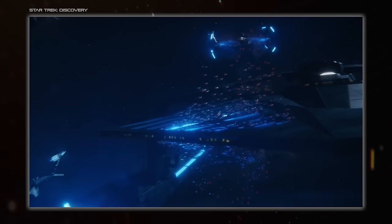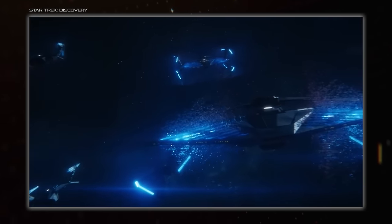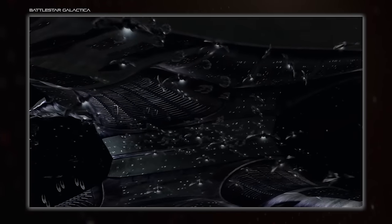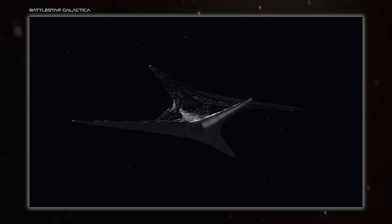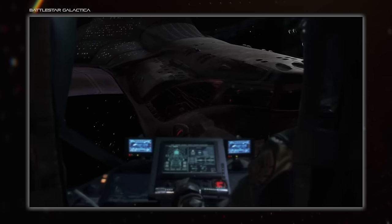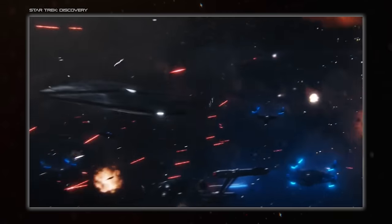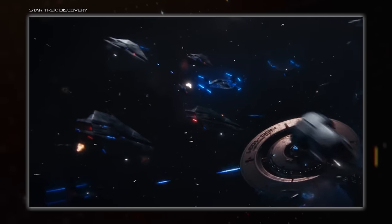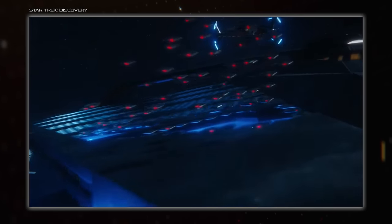Another type of sci-fi carrier stores its fighters externally, ready to flake off or pop out from a storage slot, as with the Cylon Toastracks. The benefit of this method is it is by far the fastest method of deployment, making these ships very well suited to surprise attacks. This has its downsides though, starting with retrieval. How do Cylon Raiders return to their Toastracks? It's more likely they land in the normal hangar bay to be repaired and rearmed, then loaded into the rack from the inside. Maintenance and repair would be difficult too, but I guess with transporters and replicators it can be done remotely.